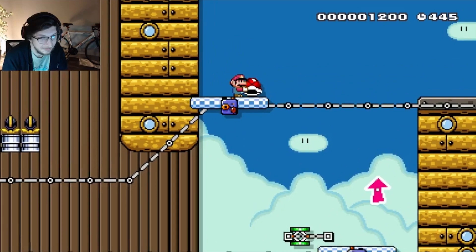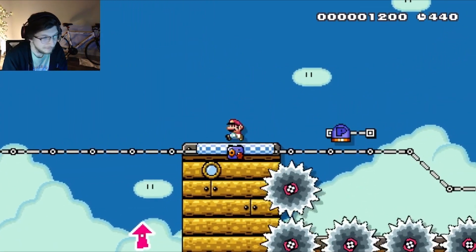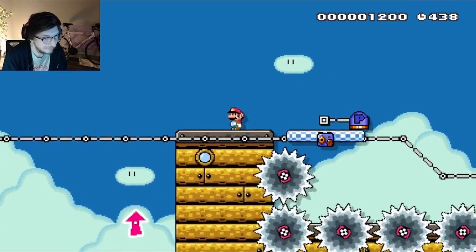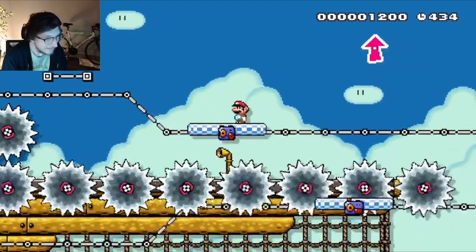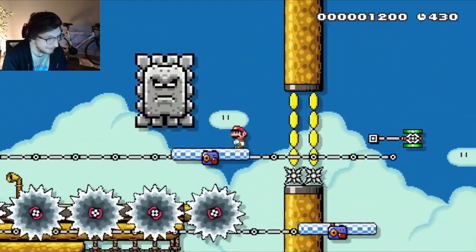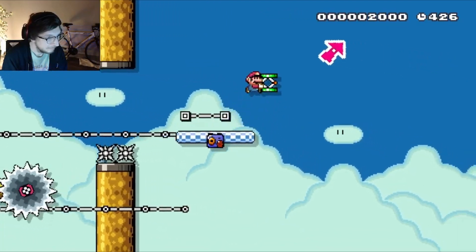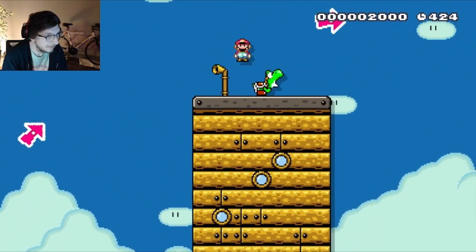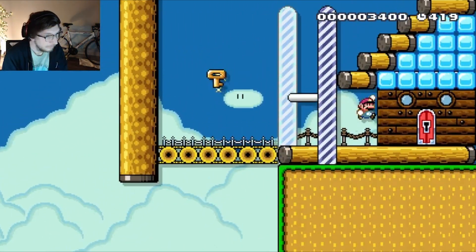Jump off this spring, and you're going to see me just toss this shell away, because somebody in chat mentioned that I don't even need the shell. The creator wanted to do a shell off of this spring here, but you don't need to do that. Then you just swallow the pal, spit it, and that's GG.